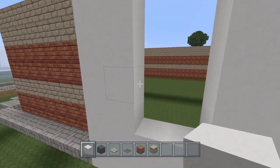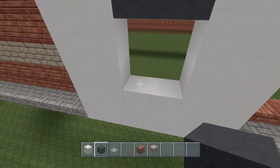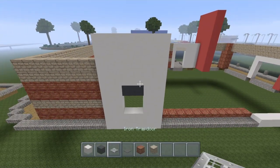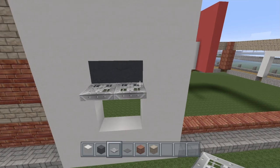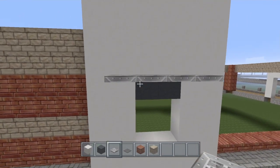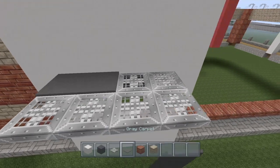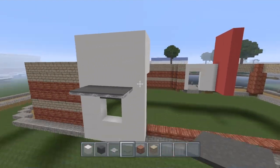Right here is going to be a window, a little drive-through window. Place the black concrete right here — this window is a two by two. Then on top of here, go ahead and fill in with the white concrete, then grab your iron trap doors. These iron trap doors are going to go right here — four of them, a two by four like that. On top of that, grab your gray carpet and place it right on top there.